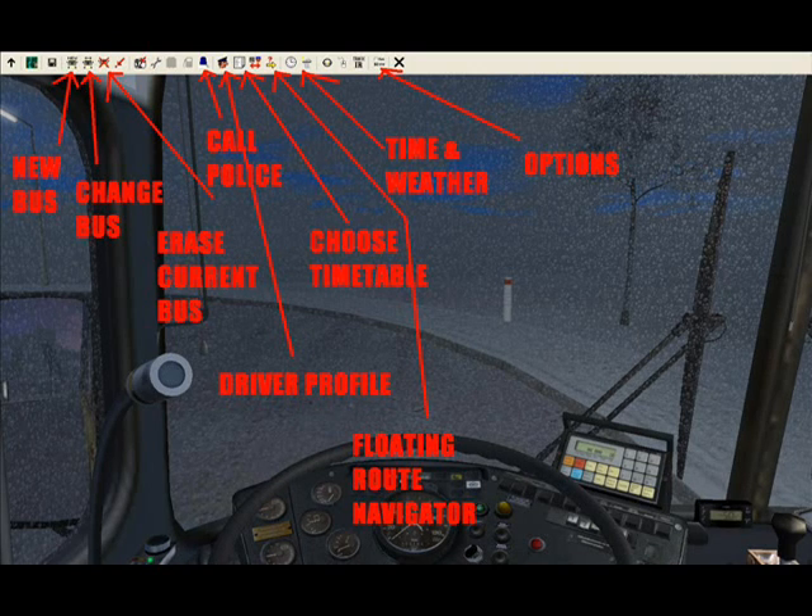Select SD83 with the roll sign. The next button is Change Bus, which gives you a list of AI buses available on the route that you can switch to in order to watch their progress, though you can't take over for them. There's also an Erase Bus button to remove your current bus. Next, there's a route change button with a wrench icon showing '92' with an arrow — click it to type in your route number and ending station, and the sign on your bus will change accordingly.